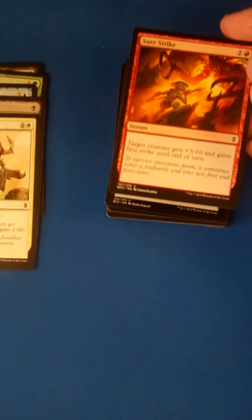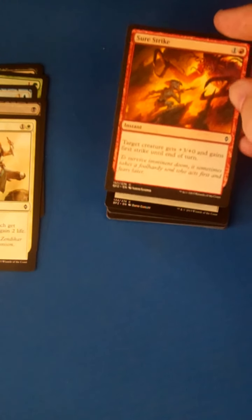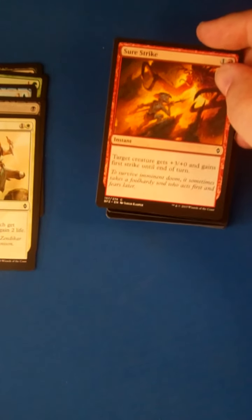Sure Strike, another one of those good combat tricks in this format. Target creature gets +3/+0 and gains First Strike until end of turn. Like I said in the previous video, this is often times a 2-mana kill spell in your red deck — it leaves their creature dead and yours alive. Definitely pick this higher than Tandem Tactics, but not first-pickable.